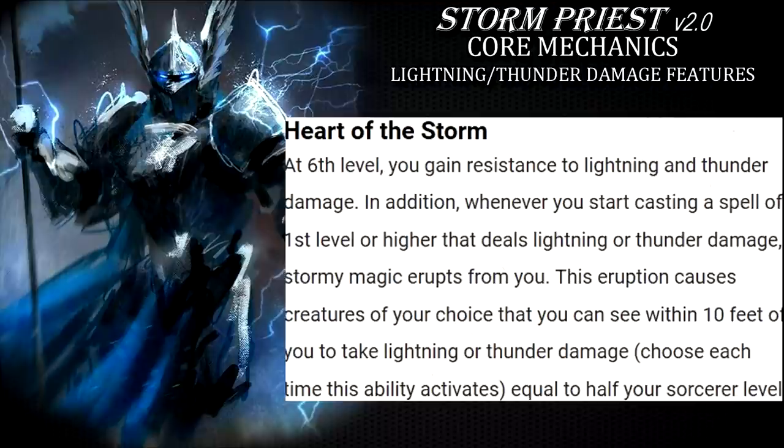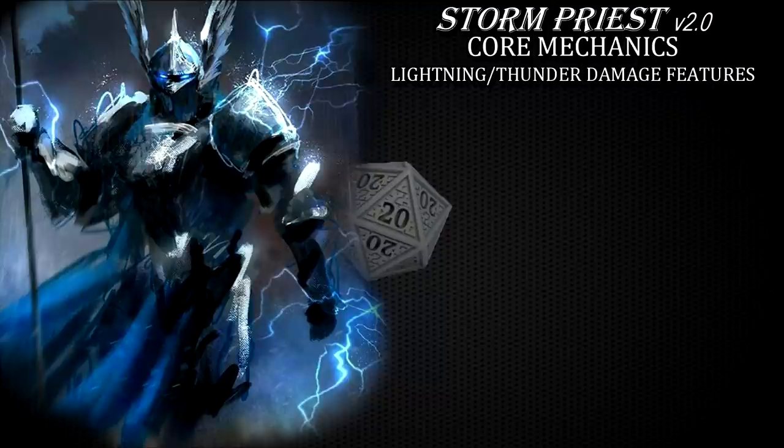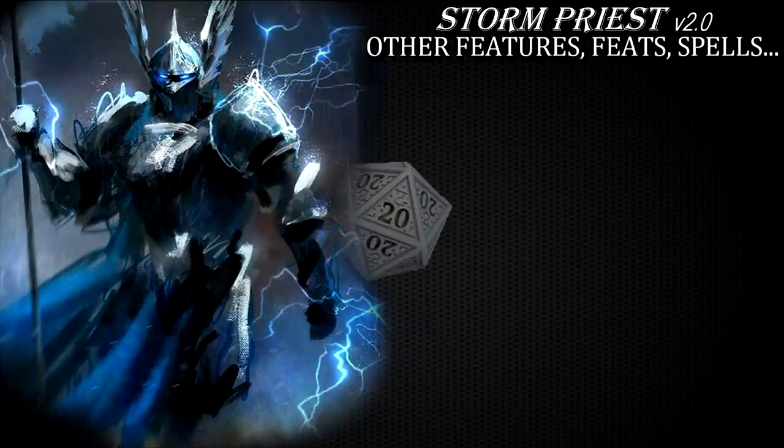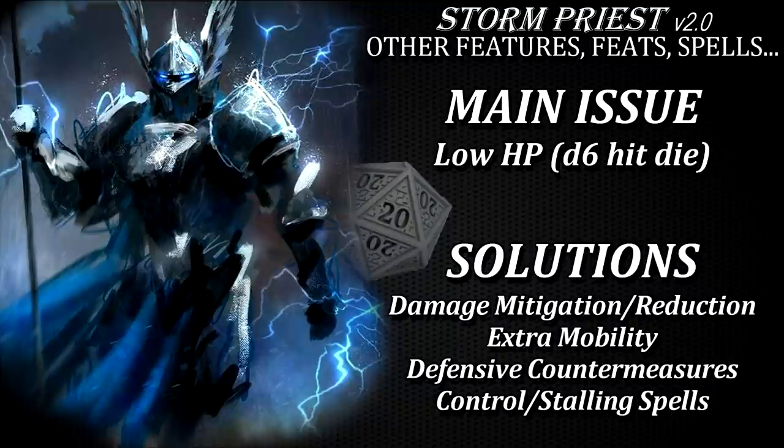And if you ever manage to hit level 16 you will get a much better reaction option called Storm's Fury. The damage of this feature equals your sorcerer level so it's 14 or more and you can even push the enemy decently far away from yourself. However, in order to deliver these big chunks of lightning and thunder damage you have to remain conscious and above zero hit points. Even with armor class being super high for you, you're bound to get hurt and as a predominantly d6 hit die character your hit points aren't exactly your strong suit.